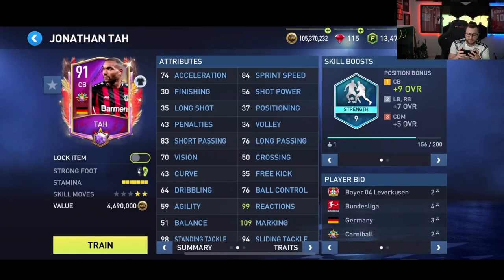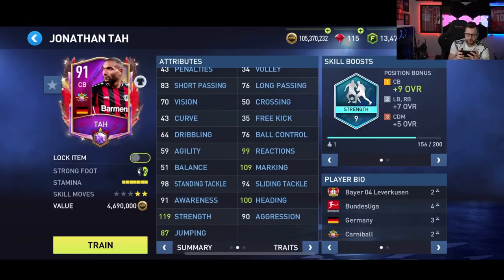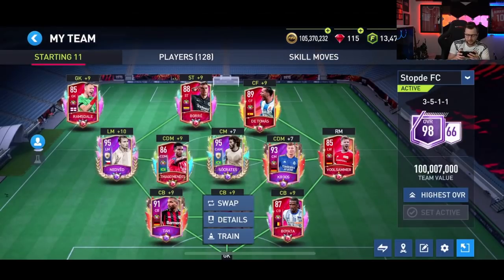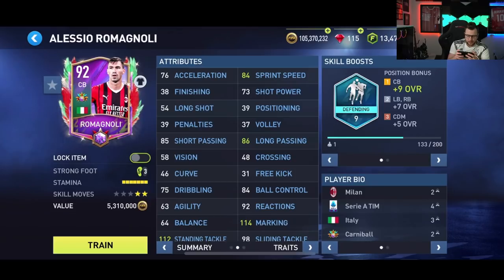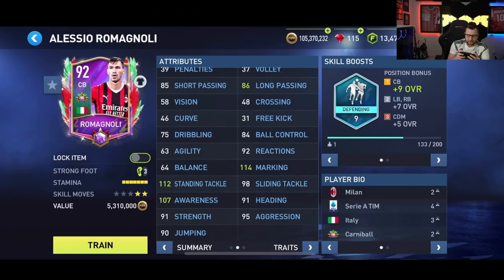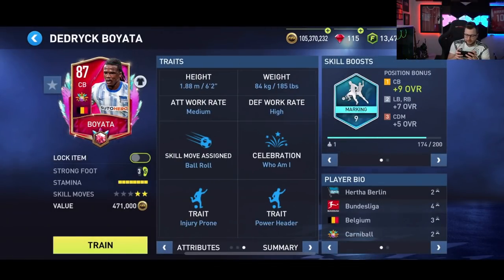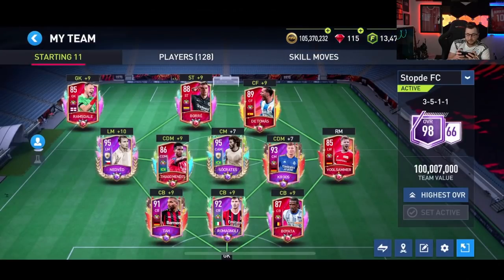On defense, our biggest issue is definitely going to be the lack of speed. I'll be very interested to see how the solid player trait works for us. Only 84 sprint speed and acceleration will definitely impact us a little bit, but 119 strength will be helpful. He does have only medium defense work rate, which I'm not super looking forward to. But medium/medium with the leadership trait from Rominali, and 112 standing tackle and 114 marking — together they should be a decent defensive trio.